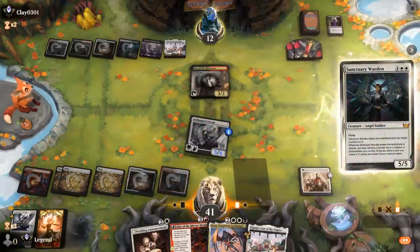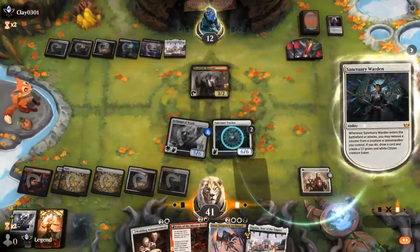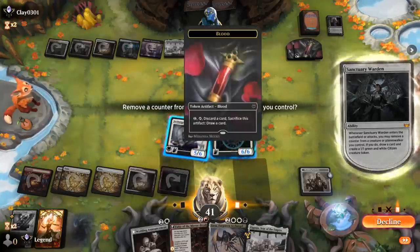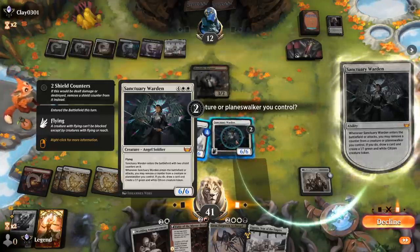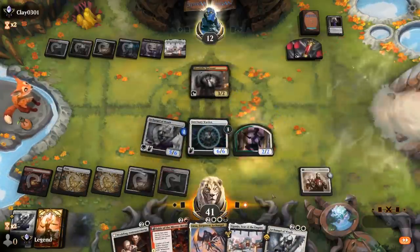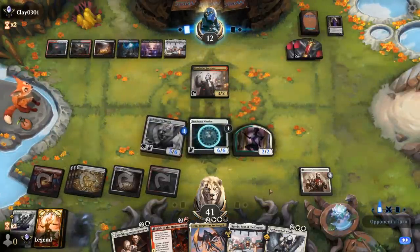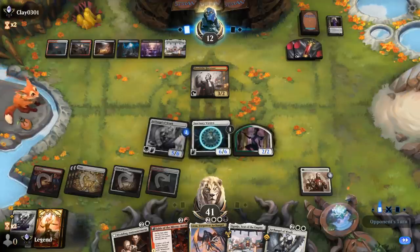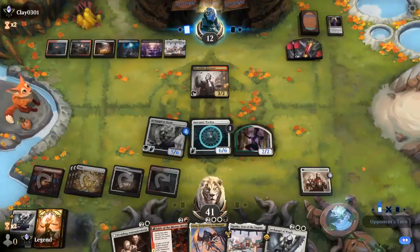We can either remove a +1/+1 counter or a shield counter from Warden. Given that the most likely way for Warden to die is a blood token plus Harvester killing it — which ignores shield counters — or potentially another edict effect, we don't mind getting rid of one shield counter. Now Archangel can potentially finish off our opponent if we connect with our two flyers.